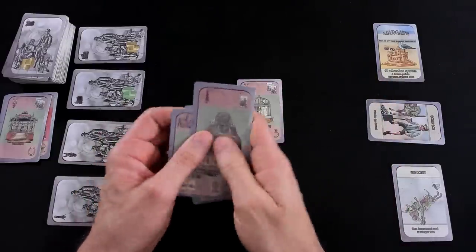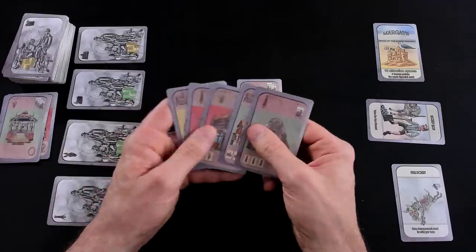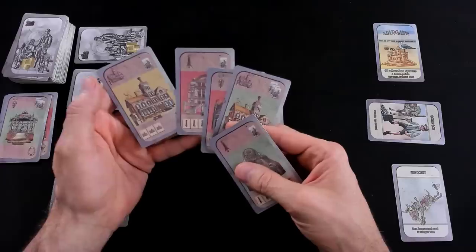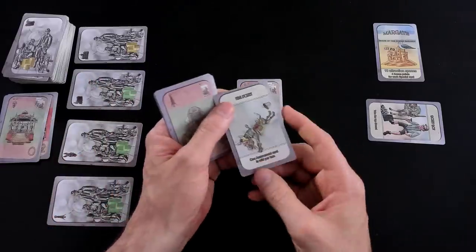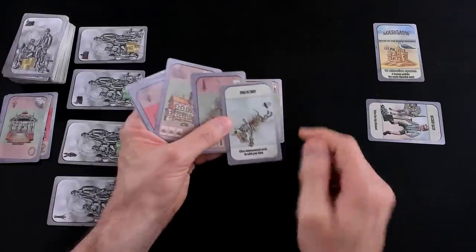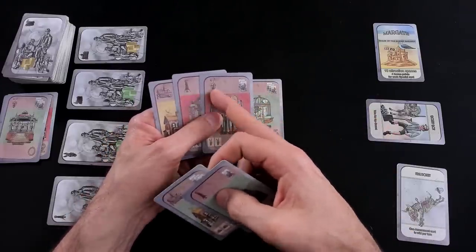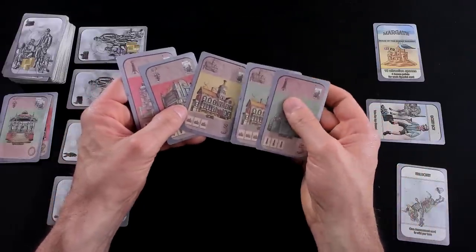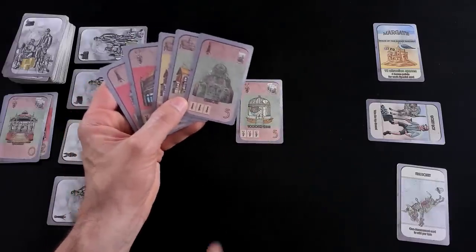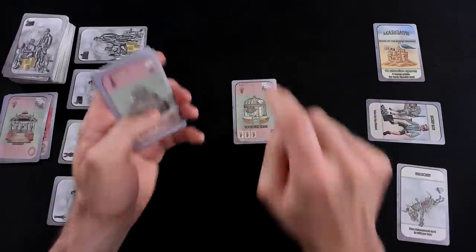Do I have the resources to build this greenhouse or this hotel? The greenhouse would need 3 monuments to discard — I only have one other monument, so I can't do that. This hotel requires 3 lodgings, and I only have one lodging, so I can't build that either. Now, I do have the feral donkey, who gives me a special power — one of my amusement cards can be considered a wild. But I would still need one more lodging to build the hotel. I can't build any more, so my turn is done. This turn I have built the Zoological Garden.